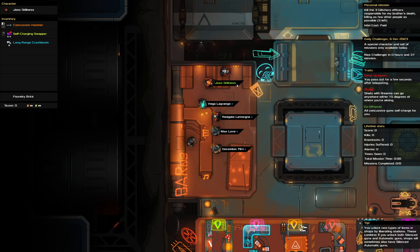Hello and welcome to the Heat Signature daily challenge. It is the 6th of December and today we're killing three glitcher officers while killing as few other people as possible. We have glitch sickness, we are shaky, and we are off-world. We got a con-camera for bash dashing, a swapper for swapping in, a crash beam for crashing whenever we need. We got a brick, but we're trying not to kill too many people and that's rough.